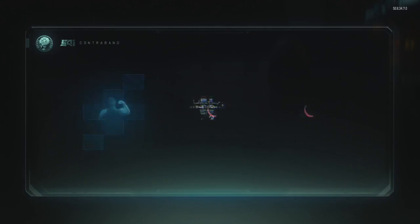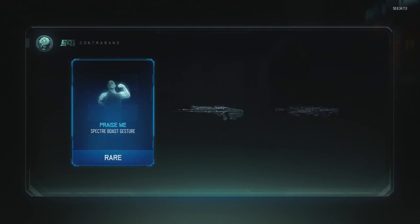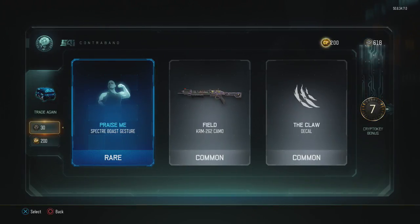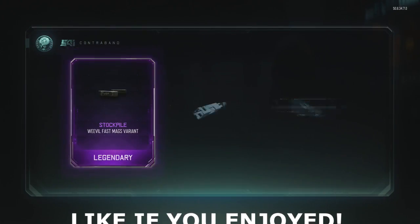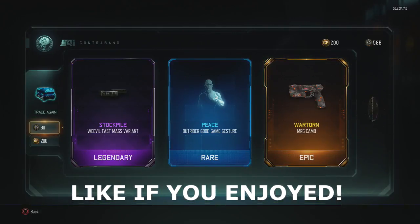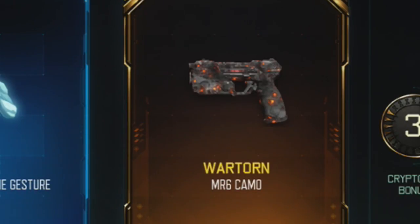They've actually buffed it since the last time. I think the last time I actually opened up a supply drop was before they buffed it, so if I get surprised at some things, like I just did there, you know, don't be alarmed. A variant, another gesture, and some lava camo for a pistol.